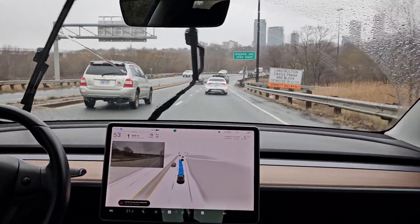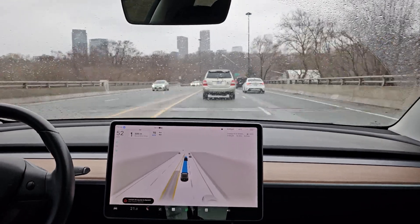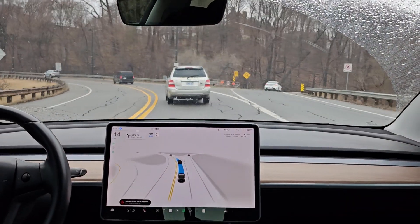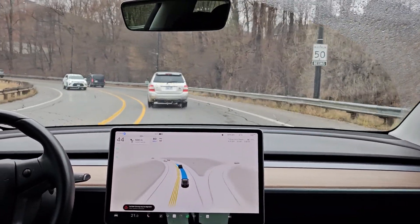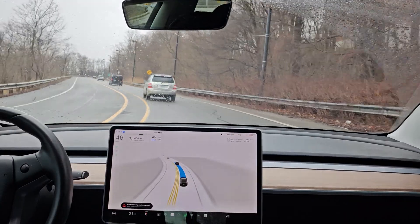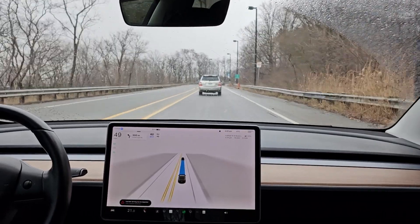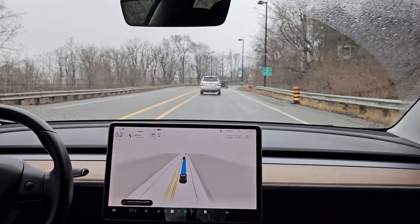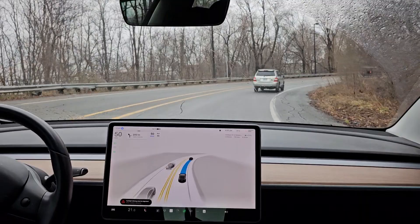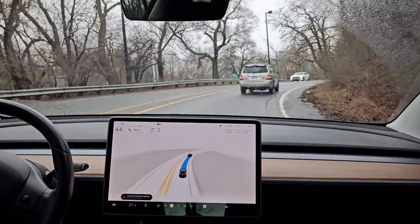Here we need to lane change left. Up ahead, this part's interesting. I don't know if the route was going to take it down Parliament or if it was going to keep going along Bloor. If it wanted to go to Bloor, it should take the right lane as we approach this curve. And if it wanted to go to Parliament, it should take the middle of the two turn lanes, which would put you in the right lane without having to do an additional lane change afterwards.